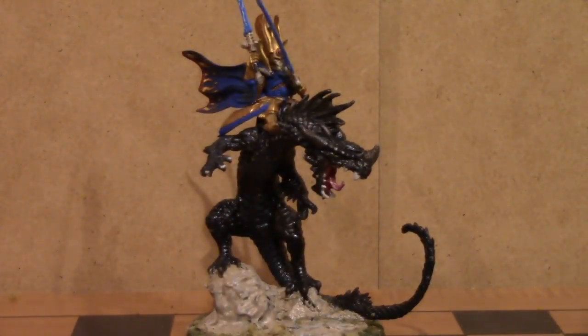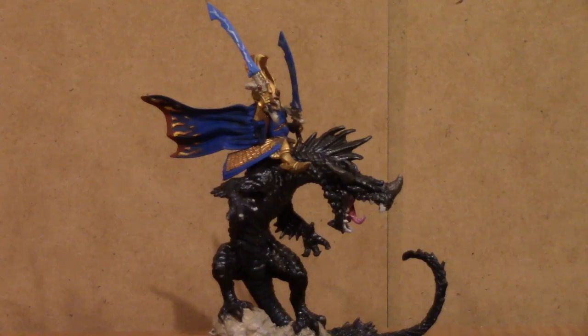Now this model — you might remember the rider being the Autarch on a jet bike in an earlier video — was always meant to be my Dragon King for my Exodite Planet of Lorien. This is the Dragon King, the leader of all the Exodites on the planet. The reptile model is a Reaper Pathfinder Dragon.